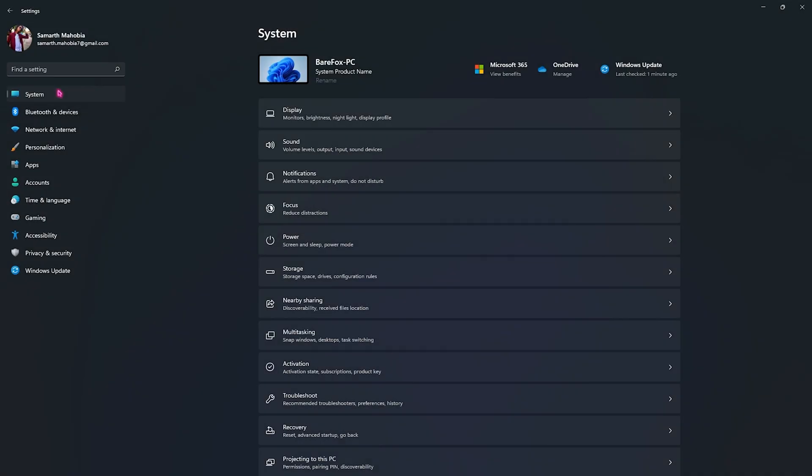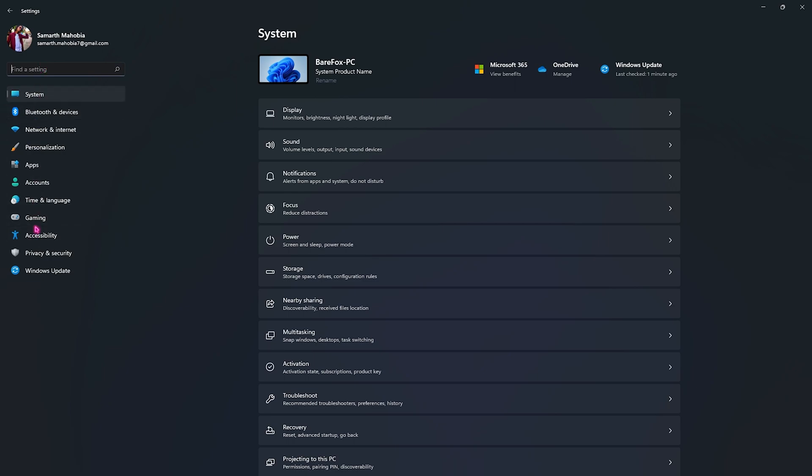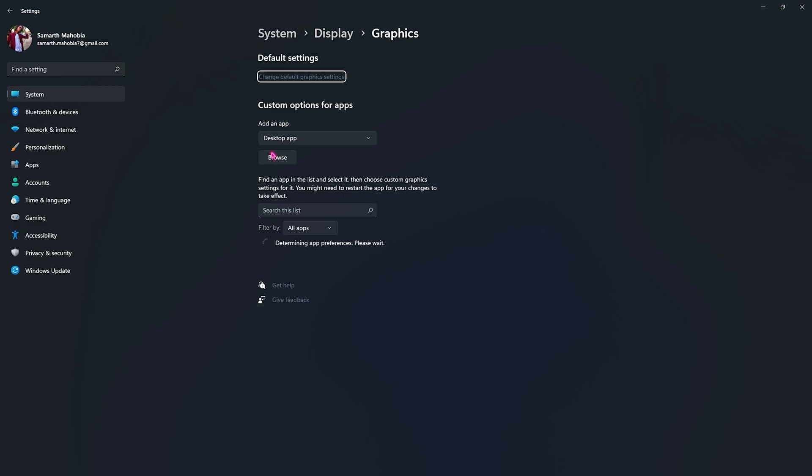Step number two is the best Windows settings. Search for Game Mode, go into Gaming, then go over to Game Mode and make sure it is turned on. This will disable all background applications, saving a lot of memory and allowing your PC to work more efficiently.